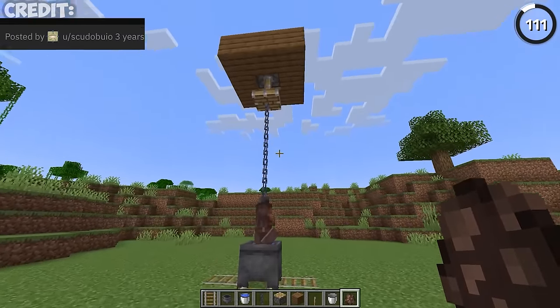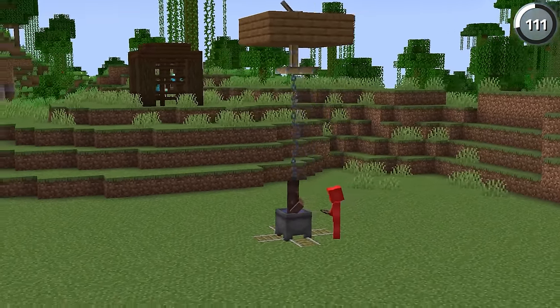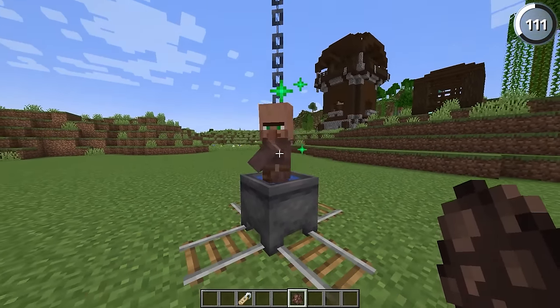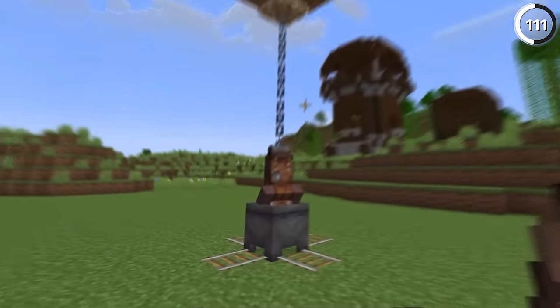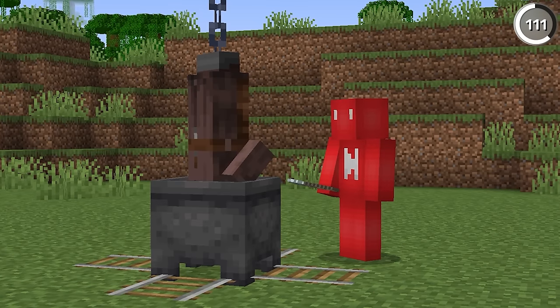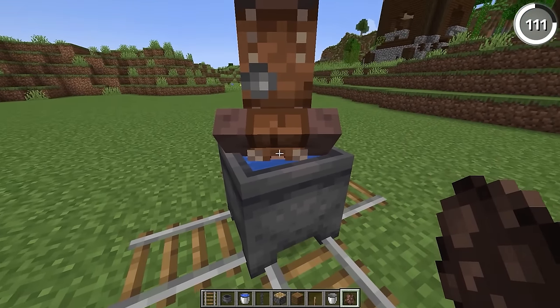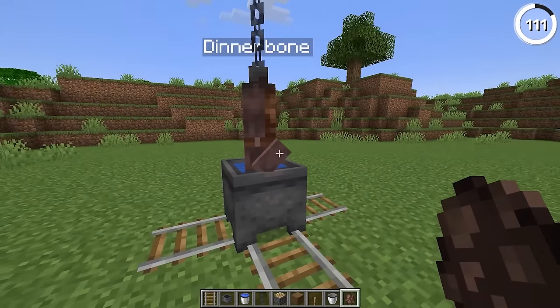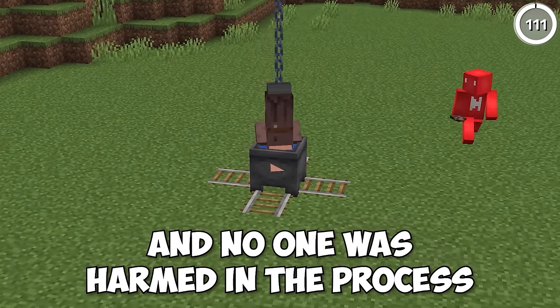This build hack is a violation of the Geneva Convention. By tucking a villager into place in a cauldron and then using a Dinnerbone name tag, we can flip it upside down. But because it's a cauldron, it's not gonna drown inside that block — and that's not how the Dinnerbone name tag works anyway. With a couple of chains on top to keep it in place, we make it look as if it's hanging inside the pot. The villager is a paid actor and no one was harmed in the process.